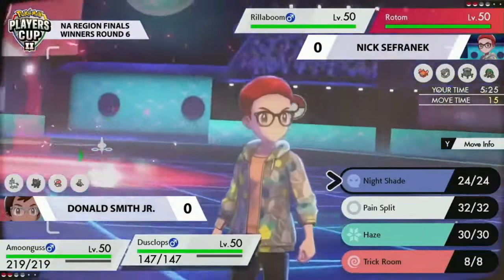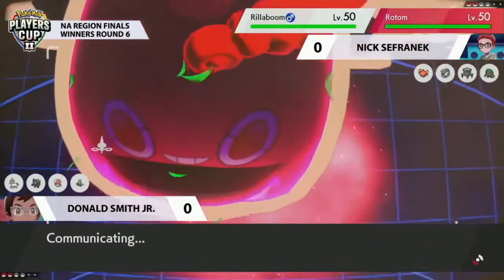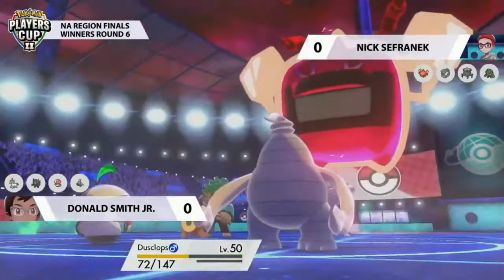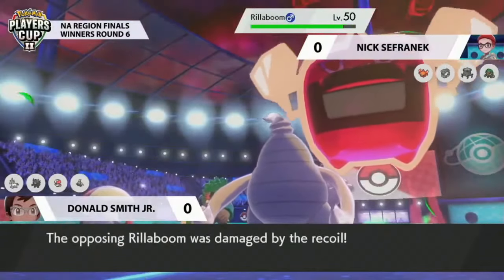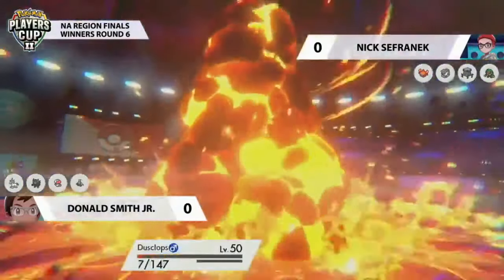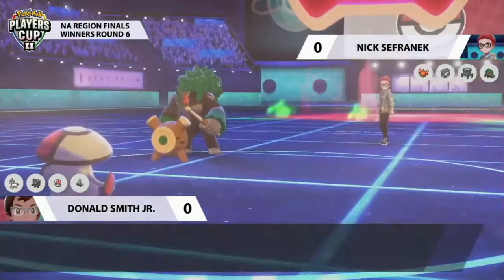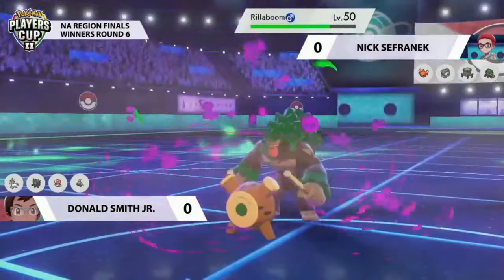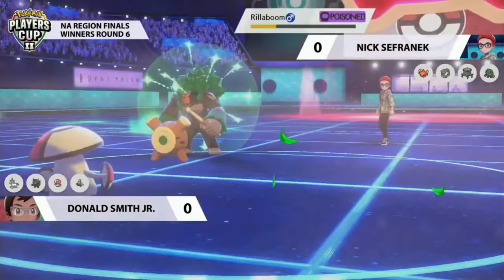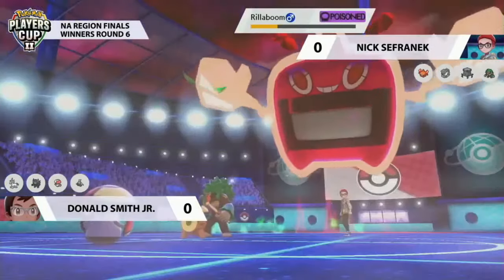Amoonguss comes onto the field — also not a Pokémon that likes staring down Rotom Heat. When you look at Donald's team, it all sort of struggles against that Rotom. Glastrier doesn't want to take fire-type moves, nor does Amoonguss. Dusclops takes a huge chunk of damage from Rillaboom in its Grassy Terrain, boosting the damage output. Max Flare from Rotom goes straight into Dusclops, removing it. Donald is now down to his last Pokémon — Amoonguss goes for Sludge Bomb into Rillaboom for super effective damage but not enough for the KO, though it does get the poison.